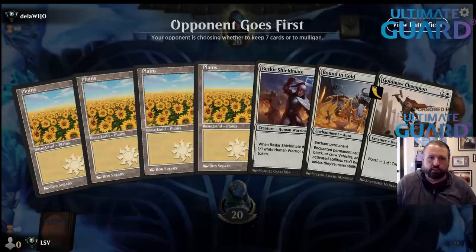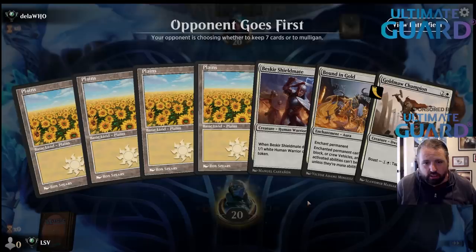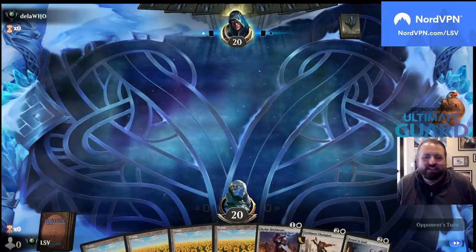Let's see if we can get seven wins. This is a fine hand — they're mulliganing. I don't know, I'll keep this hand. Four lands is kind of a lot — more than a quarter of the lands in our deck.